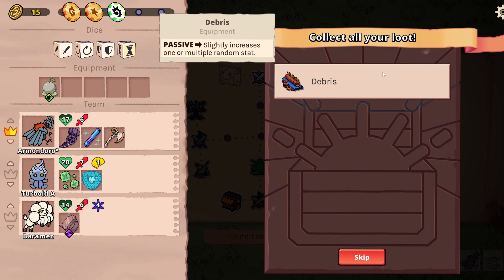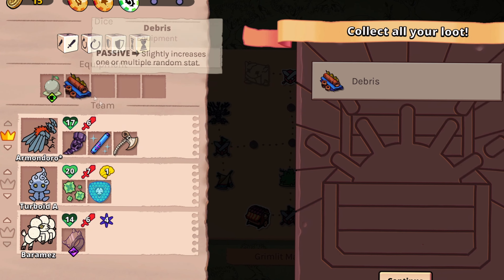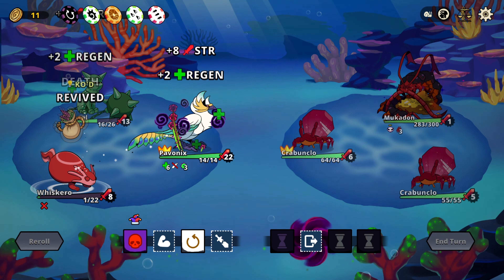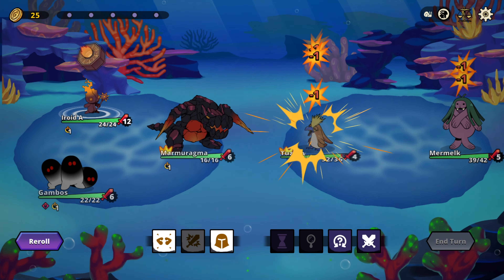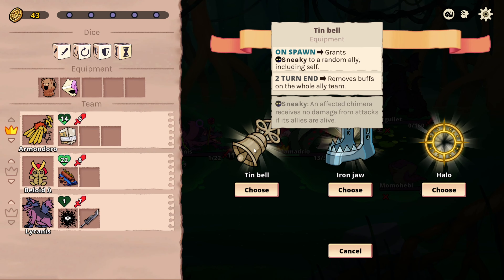The mentioned equipment we can attach to our Chimeras enhances the already enjoyable combat system even more. They can upgrade their passives, damage, or health, or have entirely different effects of their own, and can be found in the various shops or when taking down one of the many bosses.